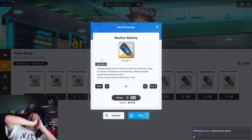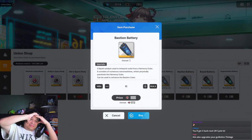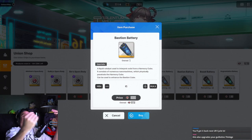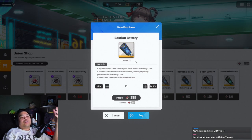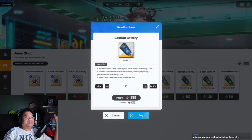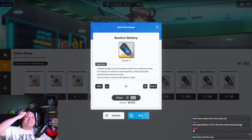Solar raid is tomorrow, and this also upgrades your Guillotine. I can wait for solar raid for that potential. I have five right now, I can buy four for 40 - 45 - and I need five more after that. I could get those five from solar raid. Oh - what if I only get Bastion from solar raid? I would actually be losing then.